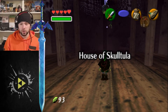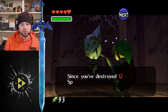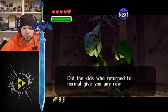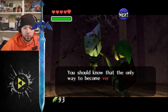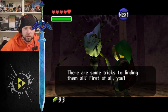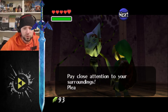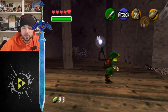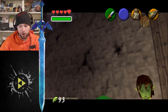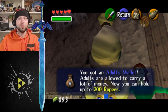You're creeping me out. Hello. We look like this because of the spider's curse. But since you've destroyed 12 spiders of the curse, the curse is starting to weaken. Did the kids who returned to normal give you any rewards? The only way to become very rich is to destroy as many spiders of the curse as possible. There are some tricks to finding them all — first, you'll have to hunt at night. Second, keep in mind that they love soft soil. Pay close attention to your surroundings. Please, we're counting on you. Oh look, there's a normal kid! You are not normal, kid. The curse has been broken — thank you, here's your reward. An adult's wallet will allow you to carry a lot of money — now you can hold up to 200 rupees.